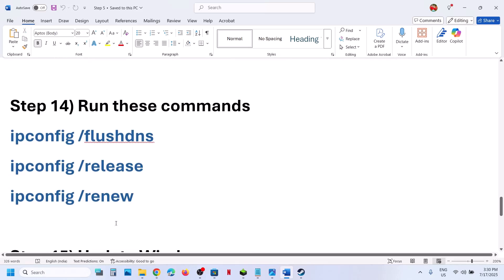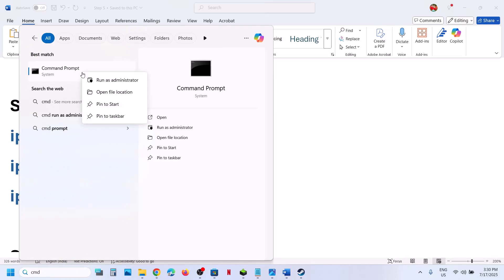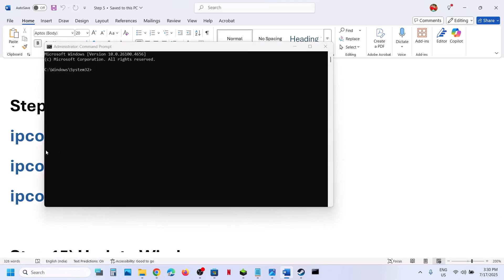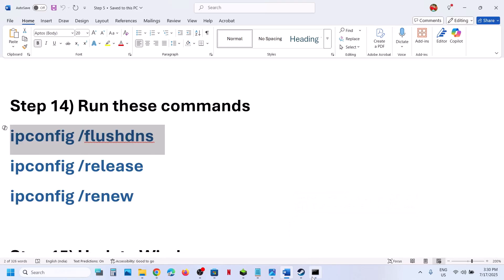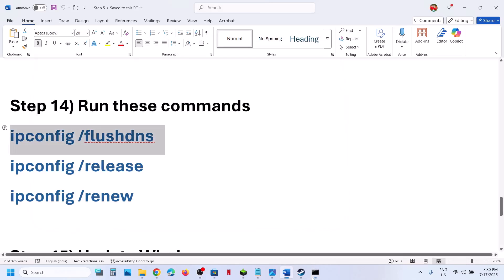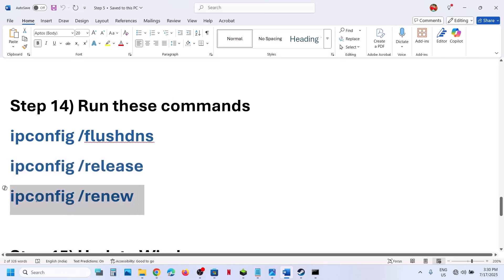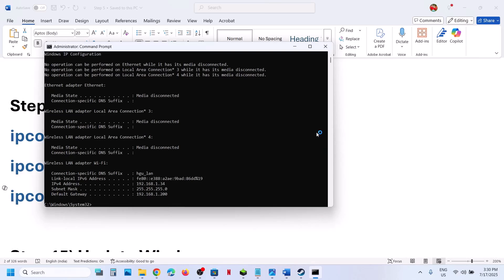The next step is to run some commands. Type CMD in the Windows search box, make a right click on Command Prompt, and make sure you run it as Administrator. Click Yes to allow. Copy the first command, paste it in, and hit the Enter key. Now run the second command — paste it and hit Enter. Now run the third command — paste it and hit Enter. Once all three commands are done, try launching the game.